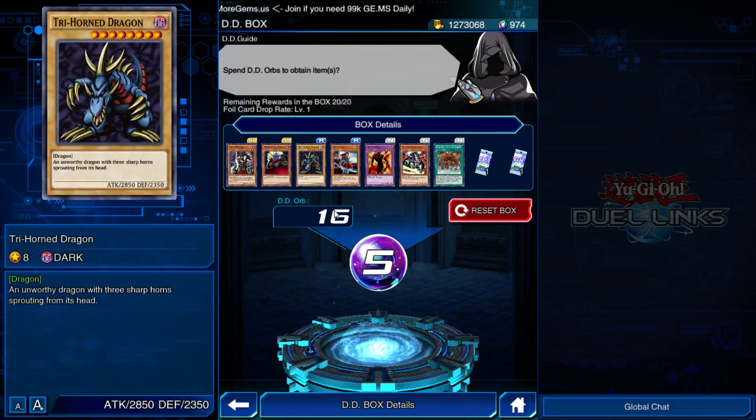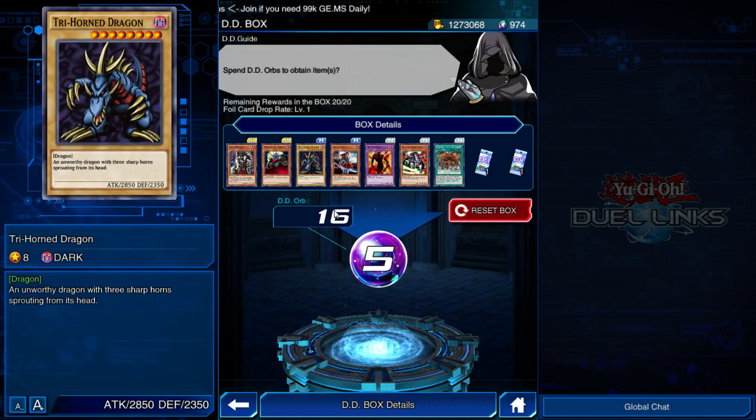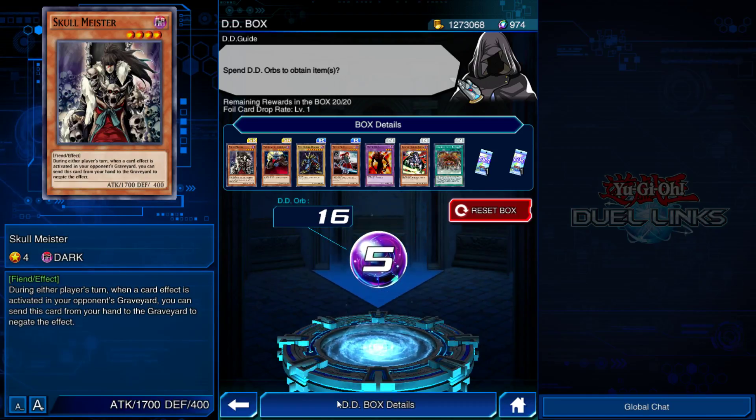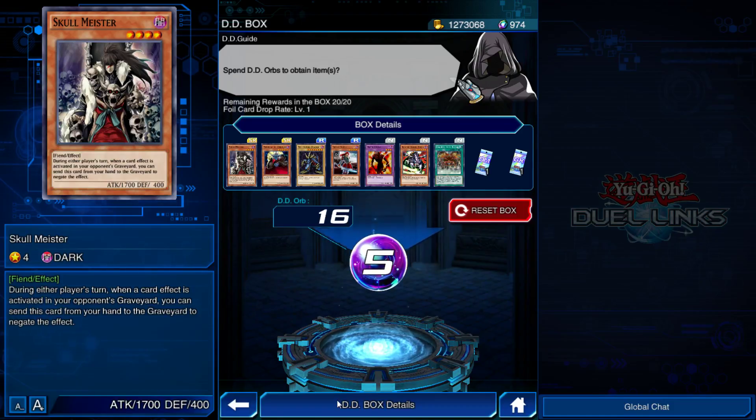You didn't need to put Tri-Horn Dragon in there — nobody's going to use Tri-Horn Dragon. It's a cool nostalgic card to add into the game, but nobody really wants it. We have Skull Meister — just during each turn, when a card effect is activated in your opponent's graveyard, you can negate that effect. It's just too niche. There are decks like Sylvans that utilize the graveyard, that's probably why they added it, but it's so specific that you can't really make a deck out of it.